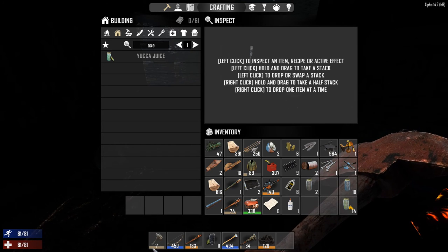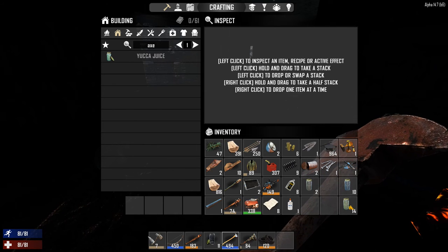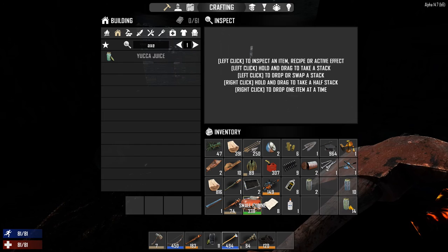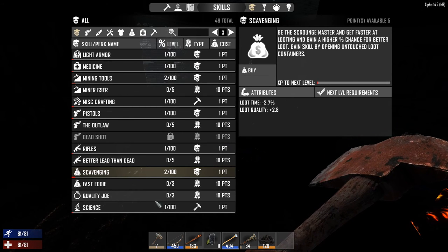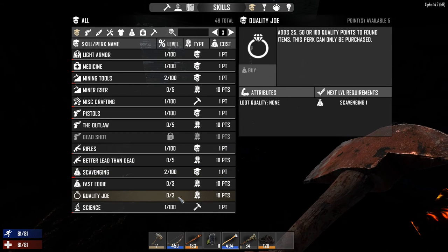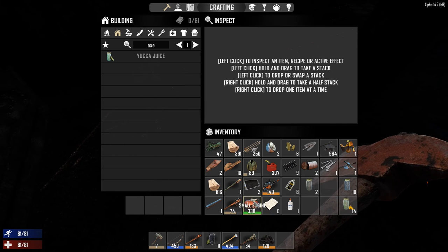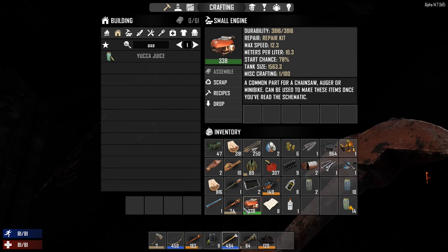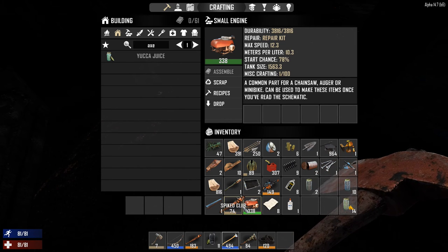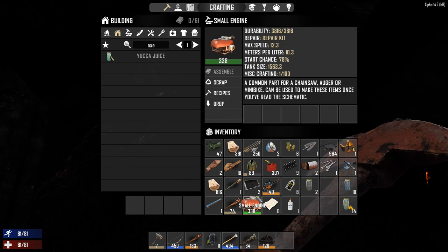For example, we have this engine pulled off that car - it's level 338 quality, which is pretty decent. The scale goes from zero to 600 for quality, so 338 is not bad. When you first start making your own items you'll make very low level stuff like level seven, so it takes a long time to craft something really good. But if I had three ranks in Quality Joe, that same loot roll would give me a plus 100 bonus, netting a 438 quality engine instead.